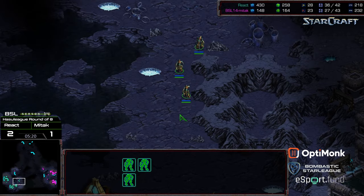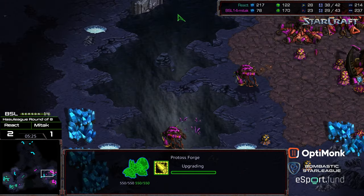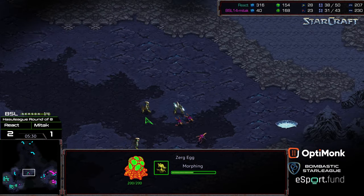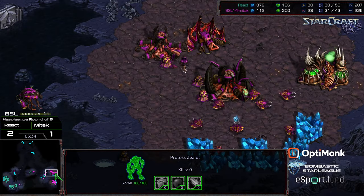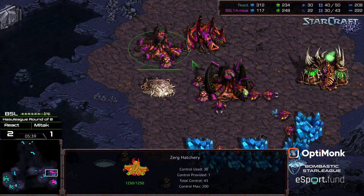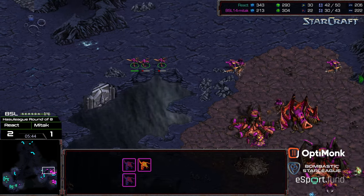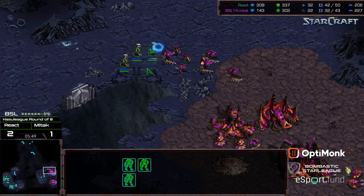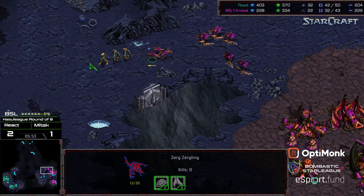There's the stargate morphing in from React. Three zealots march out — not a huge attack force. This is a decent sim city if some hydralisks end up behind this. It's possible Mitak is going for some form of a break here — a creep colony is being dropped behind the zealots. Off three hatch without extra resources, it's harder to execute on the front, and these zealots march in and see the hydralisks, who send them home.